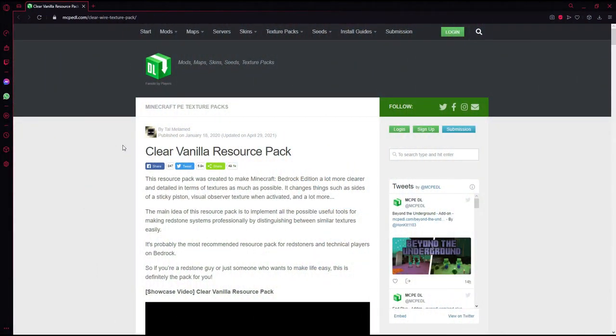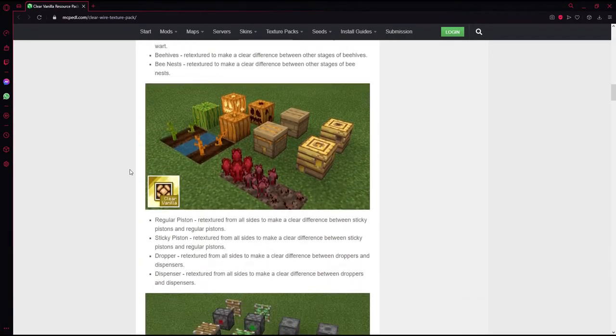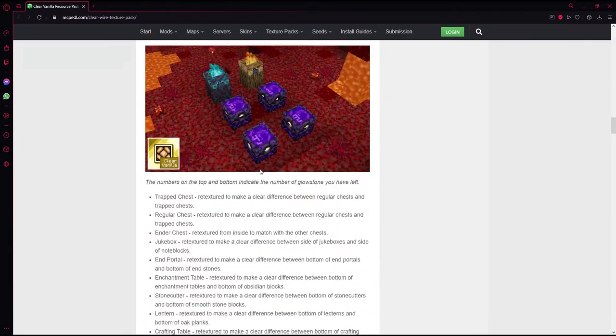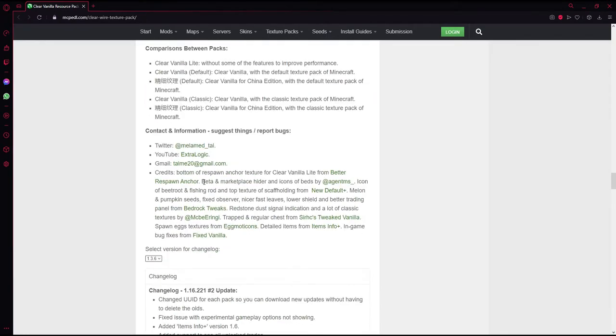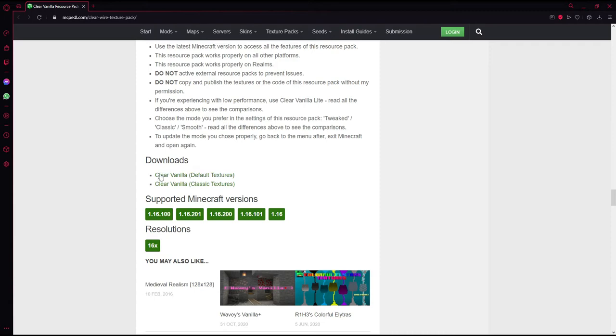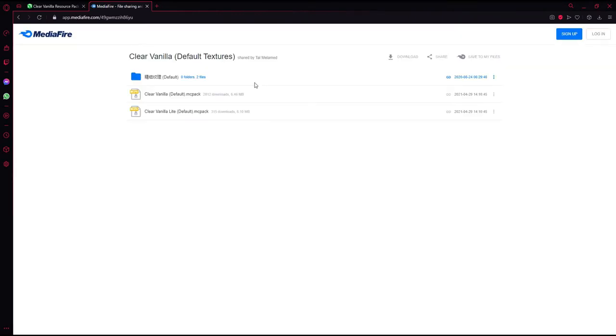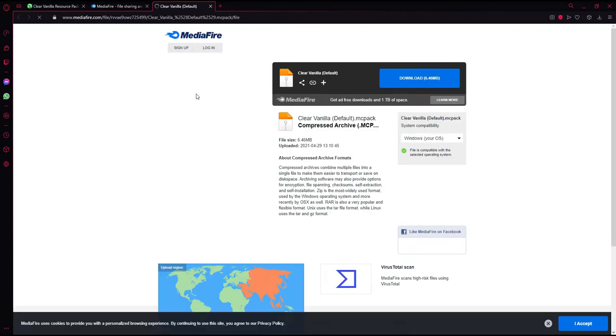Right now there's only one link in the description, and that is the Clear Vanilla Resource Pack. Now this has a lot of changes — a whole description you can go and read through. It changed a lot of stuff, and most of them look amazing. Once you scroll all the way down, you see two downloads: Clear Vanilla Default Textures and Clear Vanilla Classic Textures. Click on Default Textures; it'll take you to the Mediafire Download. Then click on Clear Vanilla Default, download it, and it'll download the MC Pack.